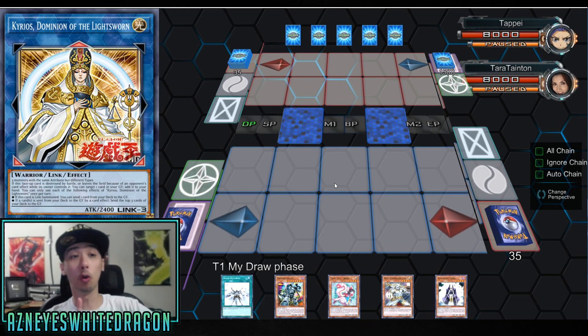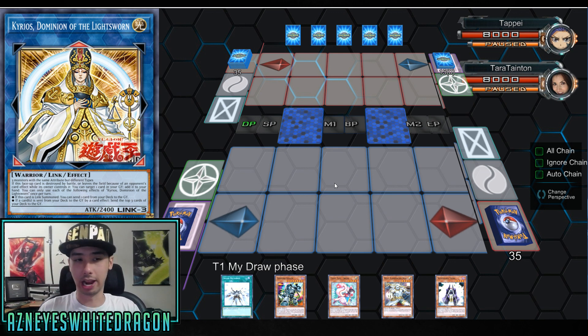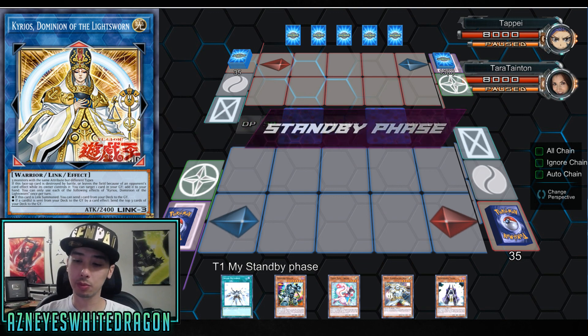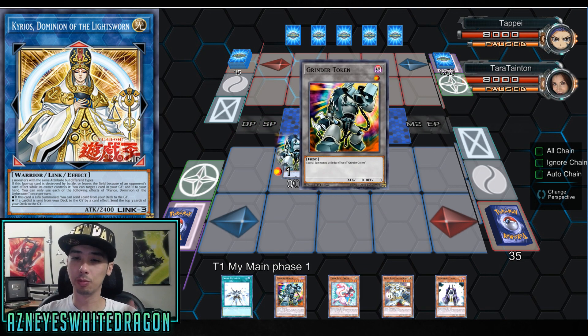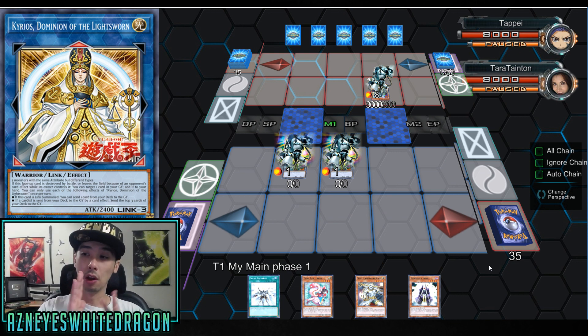What is up guys? So we're here to go over the one-card Kyrios Dominion of the Lightsworn combo, where you don't actually leave them with a Grinder Golem, which can actually attack over this — which is not a good thing. I'm gonna give an in-depth explanation because I talked about it a while back and some people are still confused on how it works. Keep in mind, you don't actually have to be playing Lightsworn to pull it off.